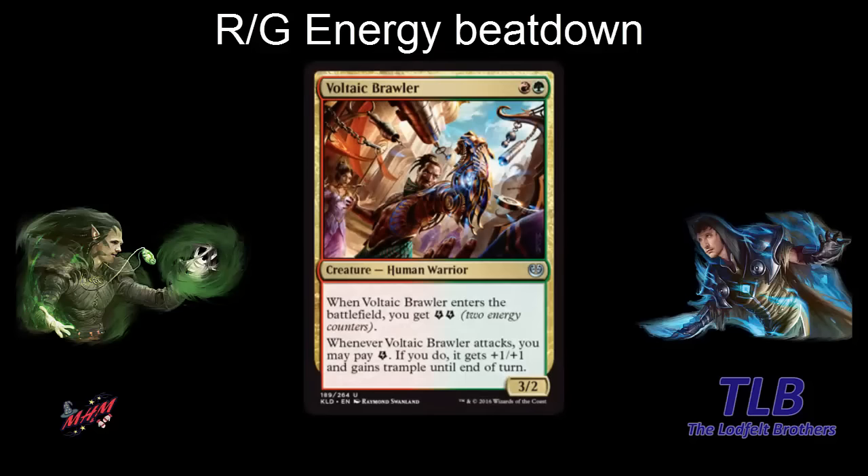Moving on to red-green. We have Voltaic Brawler — what a card. Red-green, a 3-2. When it enters the battlefield you get two energy counters. When it attacks, if you pay one energy, you can give it plus one, plus one and trample. So on turn three it can attack as a 4-3 trample, and it can do that again on the next turn. Since red-green is about energy aggro, this might be able to be a 4-3 trampler all the time. This should see some standard play — it's very pushed.